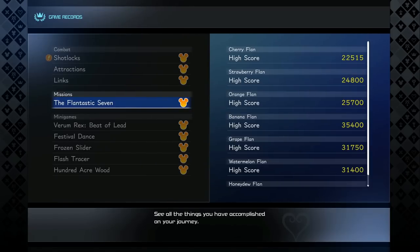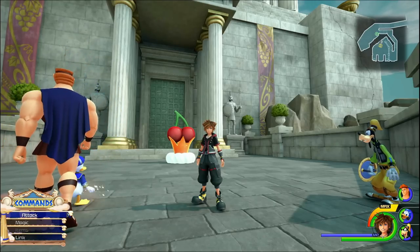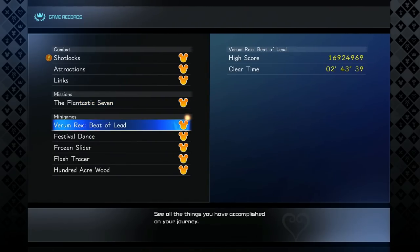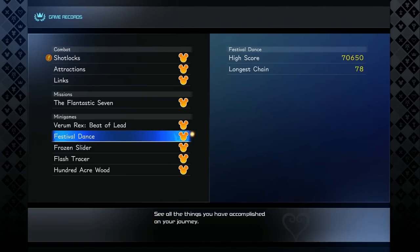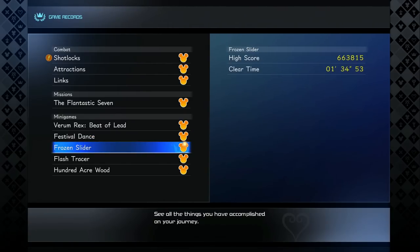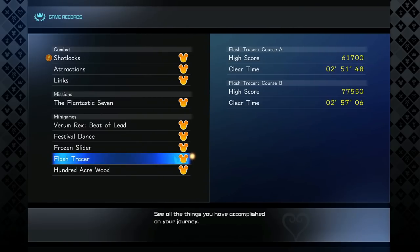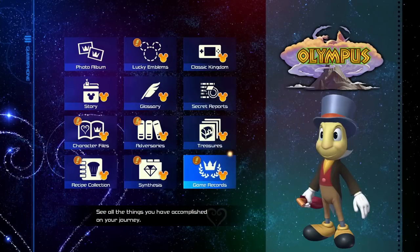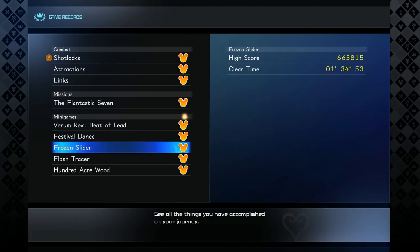For missions, you simply have to post any score with the Flantastic Seven — seven mini games that give you unique ingredients around the world. I'll leave a video on their locations in the description. For mini games: Verum Rex is in the Toy Story world; Festive Dancer is in Corona; Frozen Slider — come back to the Ice Palace in the Frozen world and talk to Elsa to play it again; Flash Tracer — find the two NPCs around San Fransokyo for both courses; and Hundred Acre Woods — do the free mini games in Winnie the Pooh's world. Once you've done all that, you should have everything with the Mickey Mouse face, and there's your trophy.